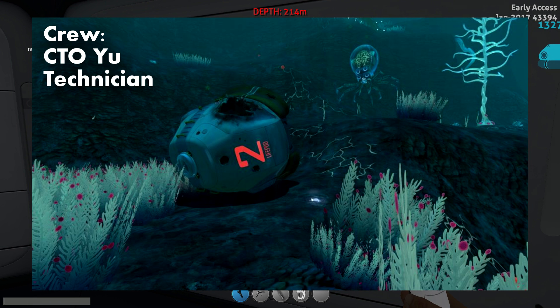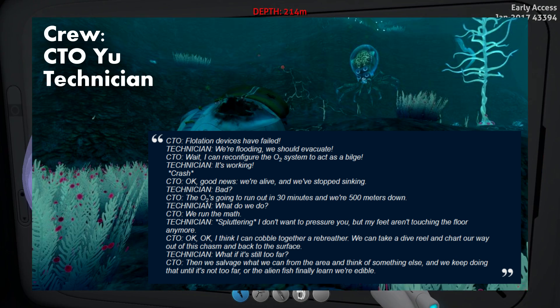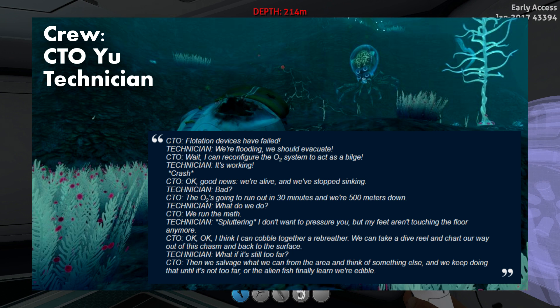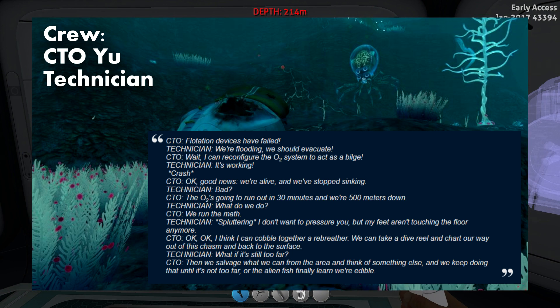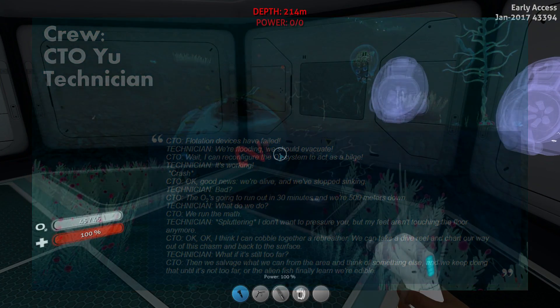Lifepod 2 contained CTO Yu and an unnamed technician. From the data entry found in their lifepod in the blood kelp zone, it seems they originally landed on the surface safely. However, the flotation devices failed and they began to sink. Around 500 metres down they managed to stop the sinking. They then decided to use their available resources to craft a rebreather and a dive reel to escape from their pod and get to the surface. It's possible that CTO Yu attempted to make it to the floating island after receiving Keen's broadcast, but we are unsure whether they made it or not.